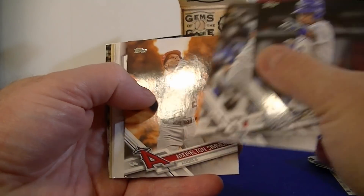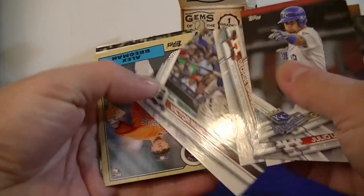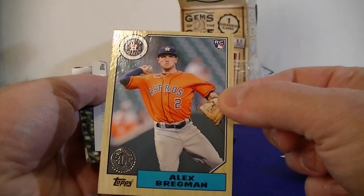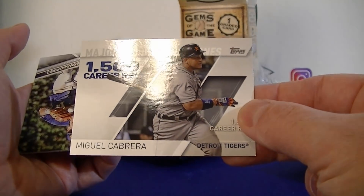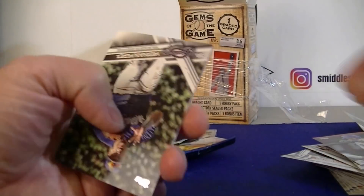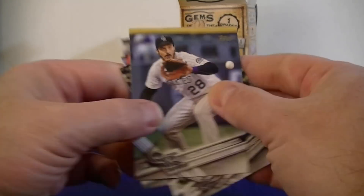From the 2017 Topps Series 2 pack: Simmons, George Springer, Victor Martinez, Alex Bregman 1987 throwback rookie card — not bad. Also a Miguel Cabrera Major League Milestones 1500 RBIs insert, and what looks like an auto base card.